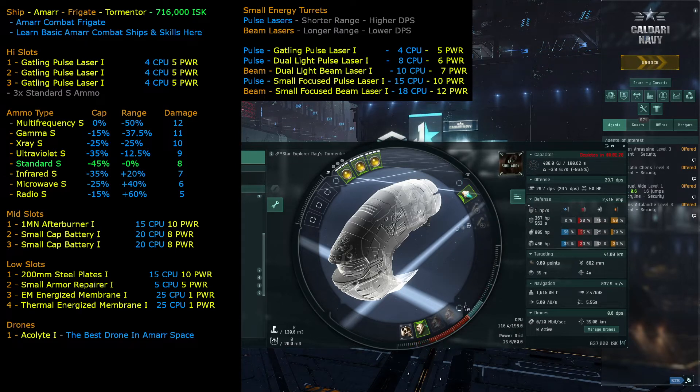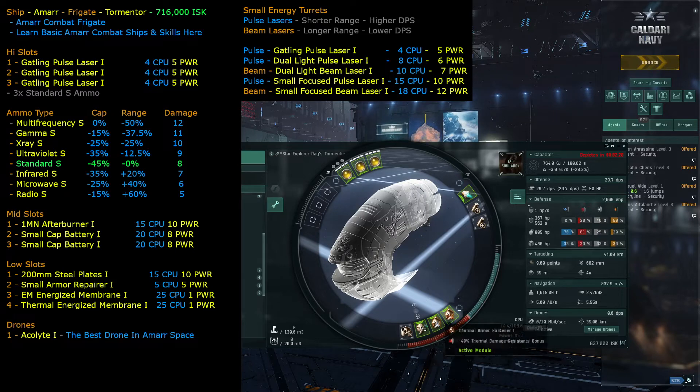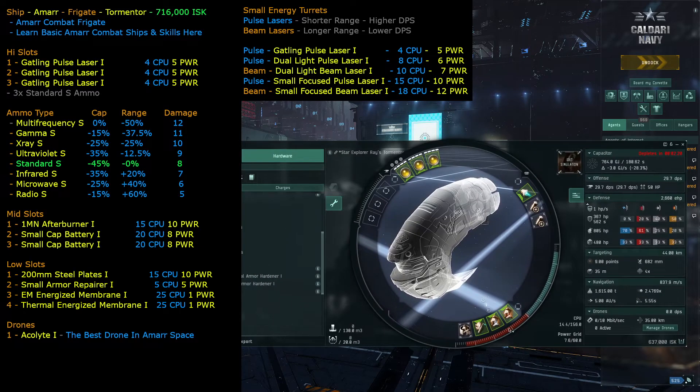The problem with active hardeners is we have to keep them activated all the time. Without the cap batteries the cap runs out in 52 seconds. Adding one battery brings it to 1 minute 21 seconds, and the second brings it to 2 minutes 20 seconds — but it still doesn't let us stay out there, repair our ship, and keep resistances up forever. So we get rid of them. Even with just one hardener it causes problems; without them our cap is stable.